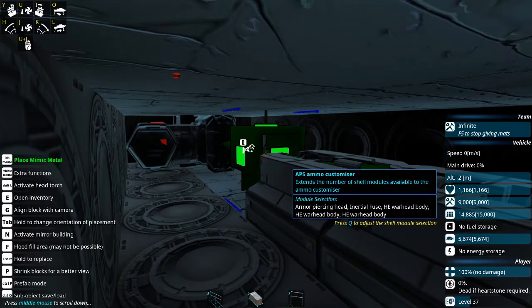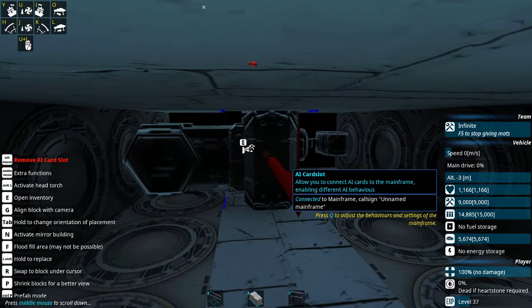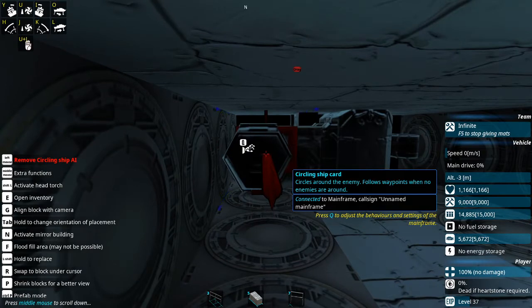So first, let's take a look at the mainframe. You'll see that the only AI card we have installed on this mainframe is the circling ship card. Let's take a look at how to set it up.